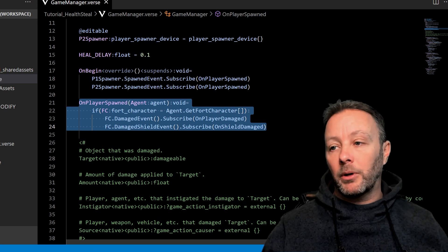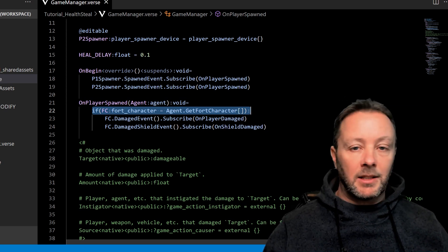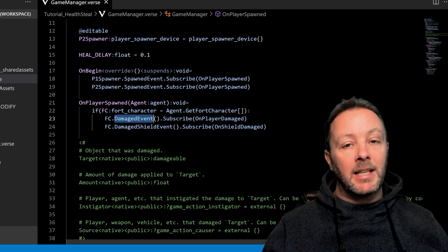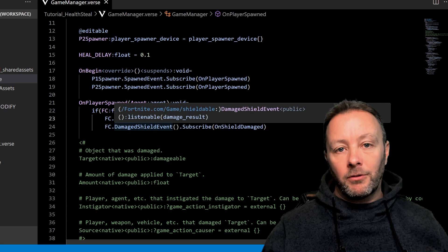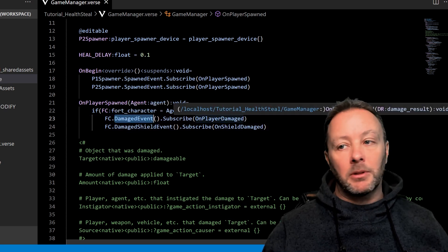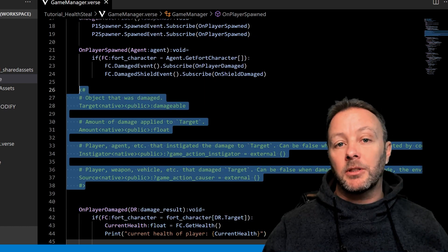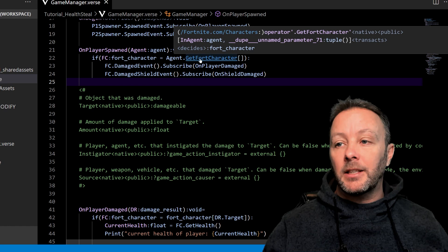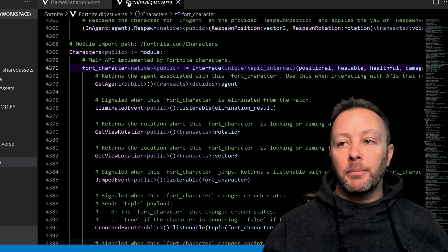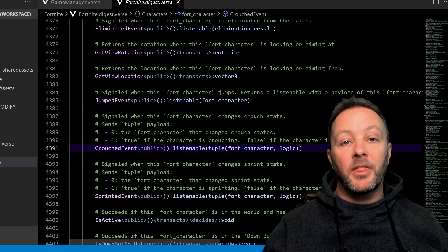This is very important and very useful: when a player spawns, we're going to get their fort character — their Fortnite character — which we can do lots of things with. One of the things we can do is subscribe to the damaged event and the damaged shield event. A lot of people forget this — they don't realize that the damaged event doesn't cover the shield getting damaged, it just covers the player getting damaged. So we're going to call two different functions: on_player_damage and on_shield_damage. I've copied this from the documentation as a good reference. If you want to understand things like agent, get_fort_character, or the fort character itself, hold Control and mouse over them, then click — that will open the Fortnite Digest Verse.